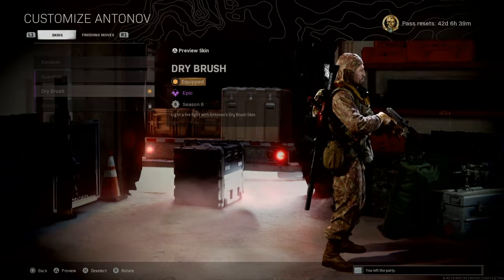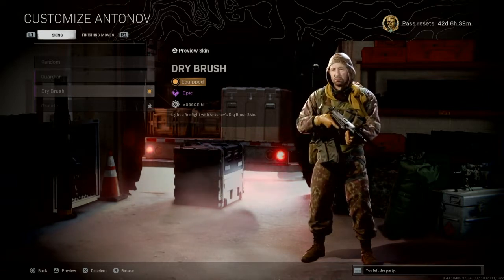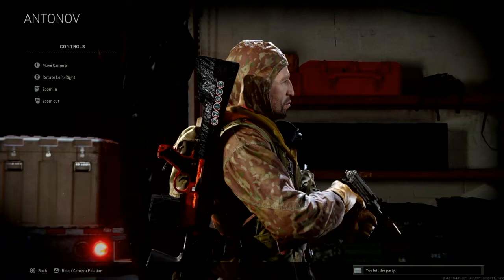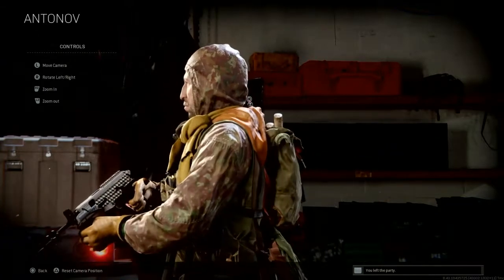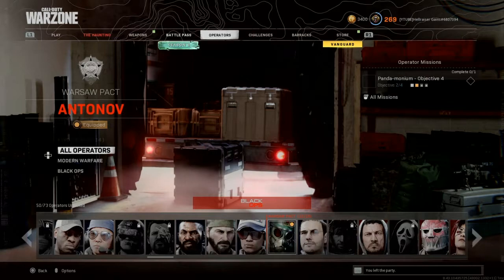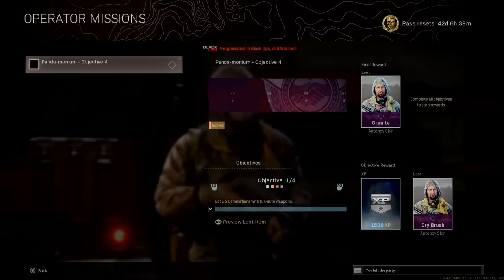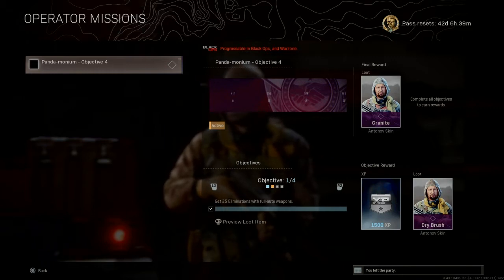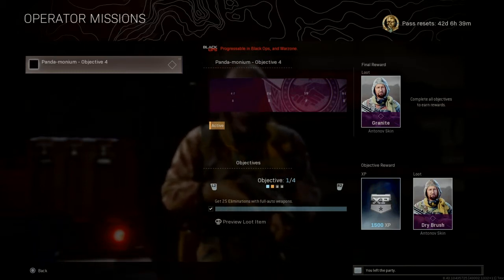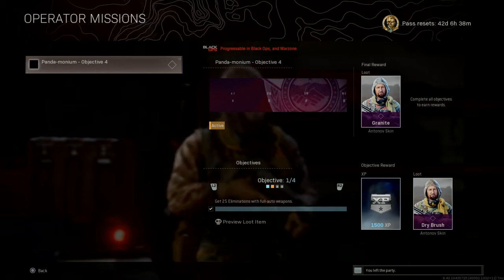Here's a 360 preview before we zoom in. Now I'll show you how to unlock it. What you want to do is go to your operator, press R2 to open the operator missions, and go down to Pandemonium Objective Number Four. Here you're going to have four objectives, but all you have to do is the first one — as you can see in the bottom right corner — which is to get 25 eliminations with fully automatic weapons.